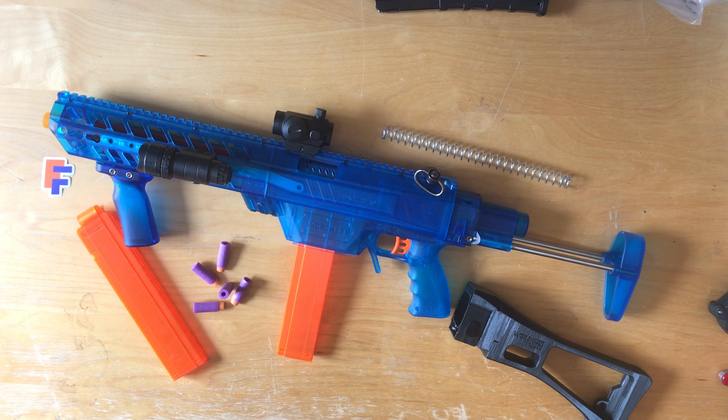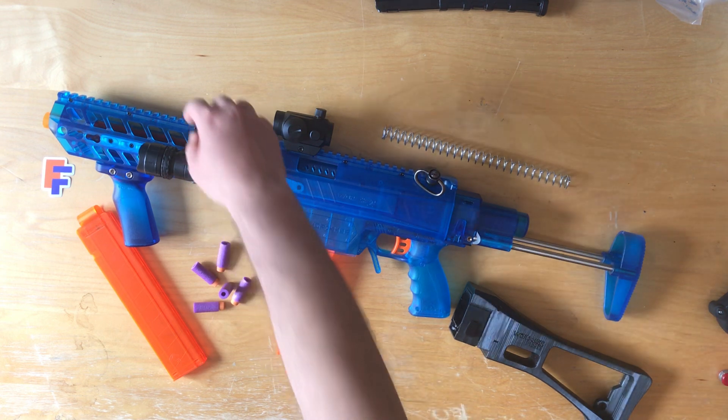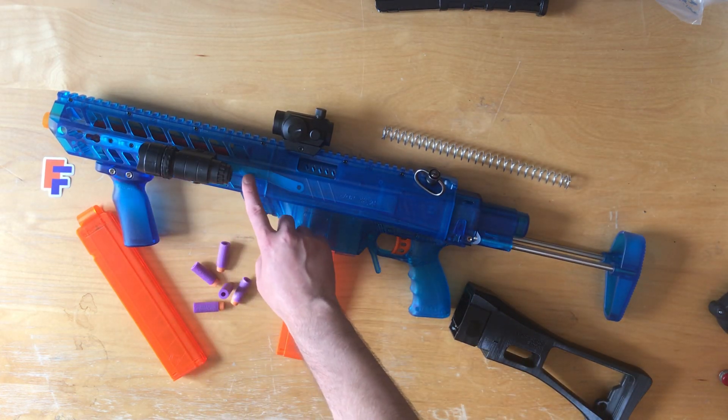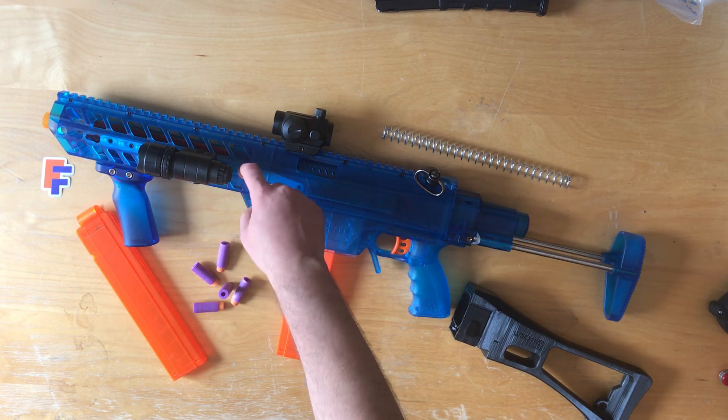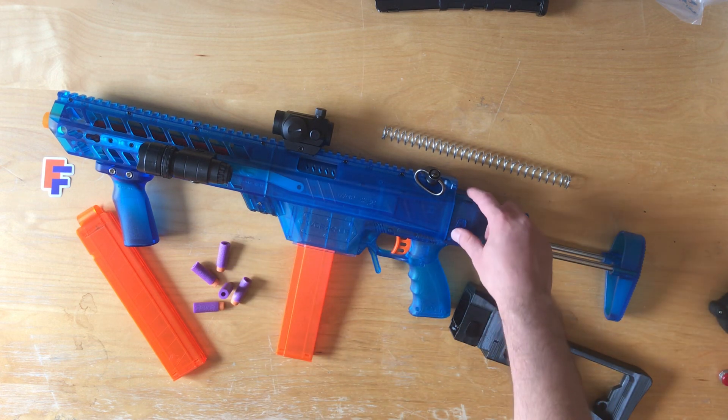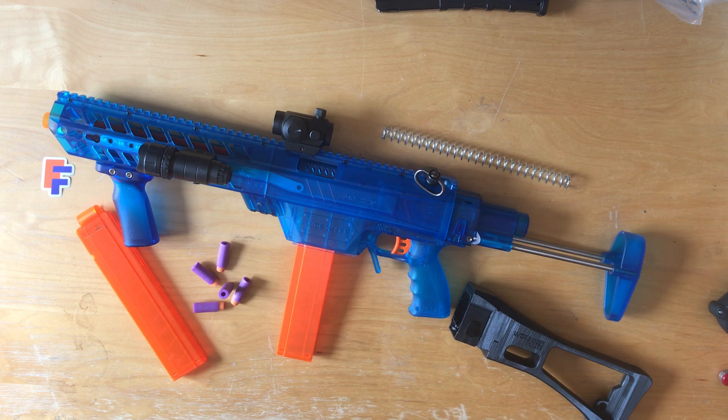There's also a Picatinny Rail which goes all the way along the top of the blaster, and there are some side keyhole attachment points for a Picatinny Rail. The stock point on the back is also an Endstrike stock attachment point, which means you can fit basically any Nerf stock on the back.